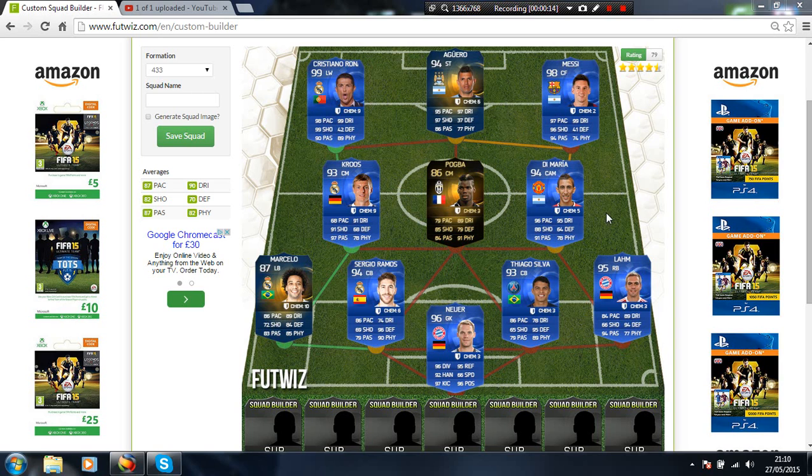Alright, first up we always have Manuel Noya, 96 rated. In central centre back we have Thiago Silva, and then next to him Sergio Ramos, 94 rated. Then left back Marcelo, 87 rated, and then right back we have 95 rated Filipe Baum.